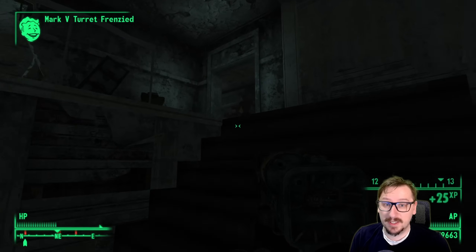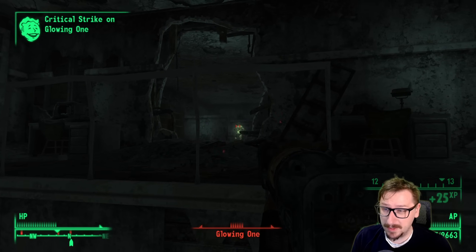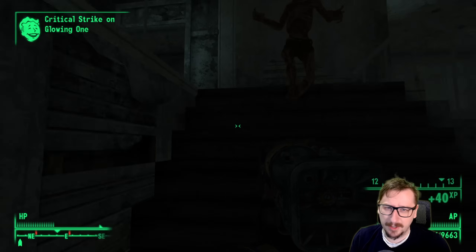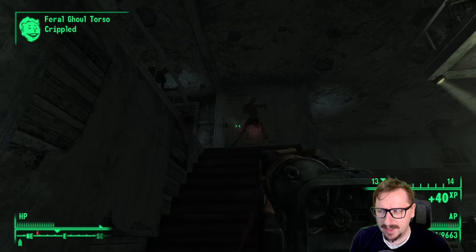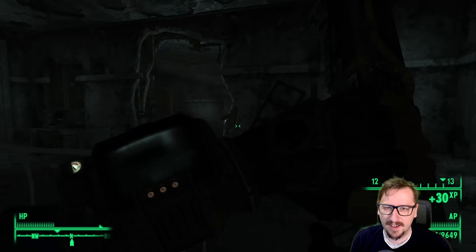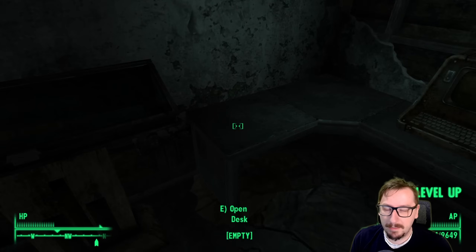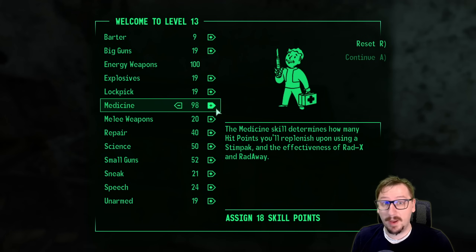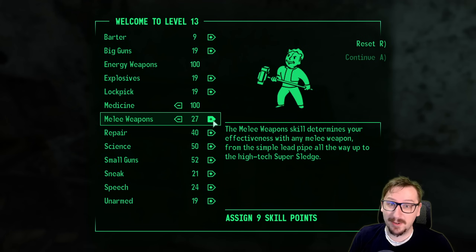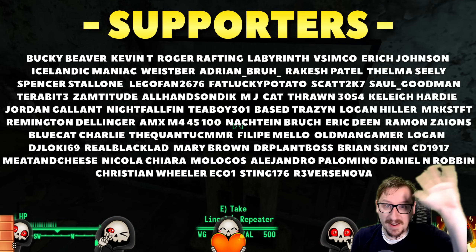And that'll do it for my top 10 best weapons in Fallout 3. There are a lot of really strong weapons in Fallout 3 — a lot of shotgun weapons are really strong. I could have included more like Paulson's Revolver and the Protectron's Gaze, but I felt like we had enough shotguns and wanted to highlight some other weapons like the Bottle Cap Mines. We will be doing bottom 10 worst weapons in Fallout 3 too, which should be pretty fun. Thank you guys so very much for watching. I hope you enjoyed it. I'll talk to you next time. Bye-bye.